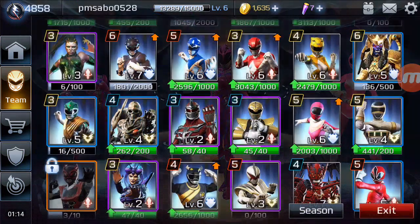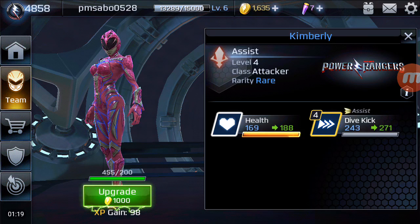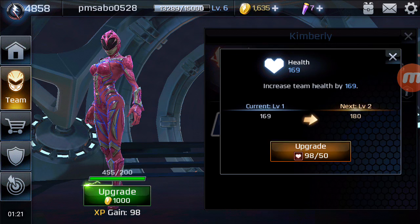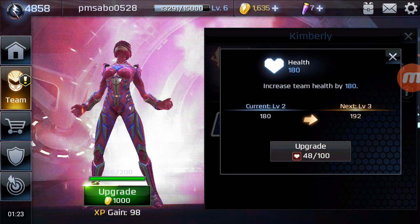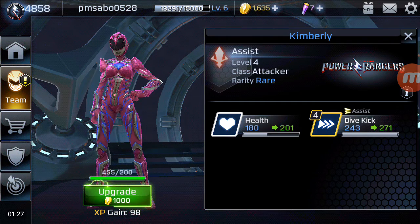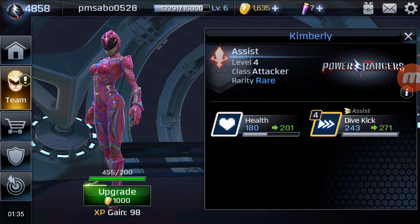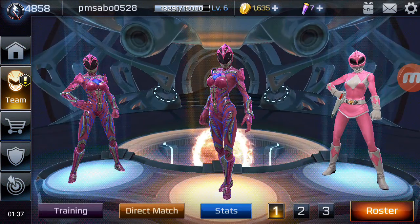Now let's go ahead and look at Kimberly's assist. I can upgrade her health right now, so her health is now 180, and her Dive Kick — moves over projectiles and deals damage to the opponent even at a distance. That's what I mean by the Dive Kick.